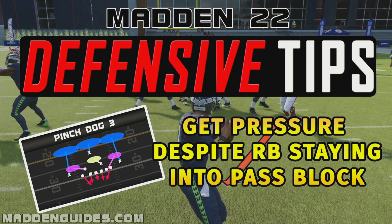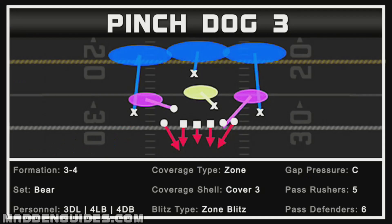Let's go ahead and take a look at the defense. It's going to be out of the 3-4 Bear — the name of the defense is called Pinch Dog 3. We have three defensive linemen, four linebackers, four defensive backs. The cover type is zone, the cover shell is Cover 3, the blitz type is a zone blitz, the gap pressure is from the C gap or outside, pass rushers are five, and pass defenders are six.